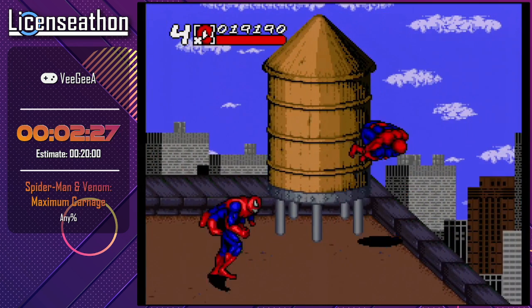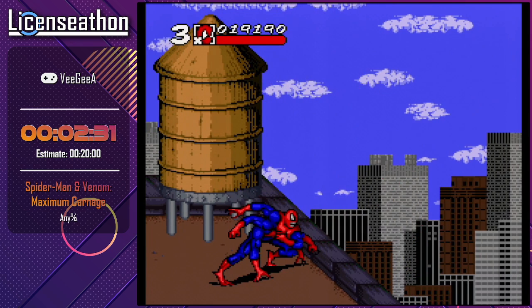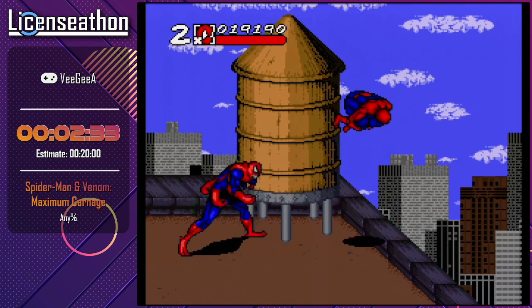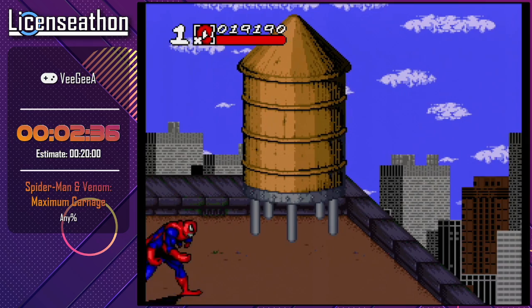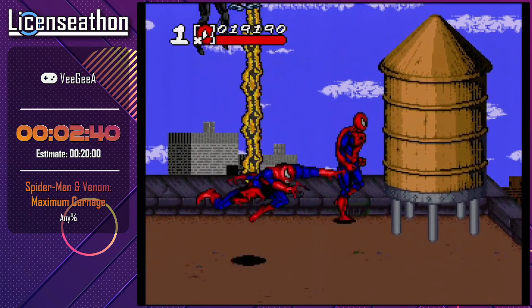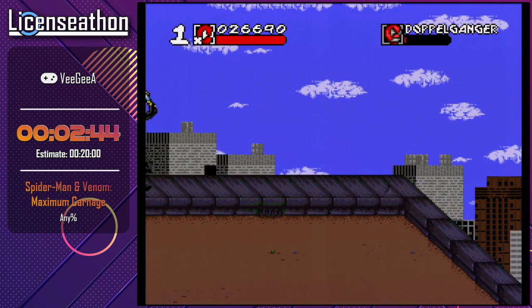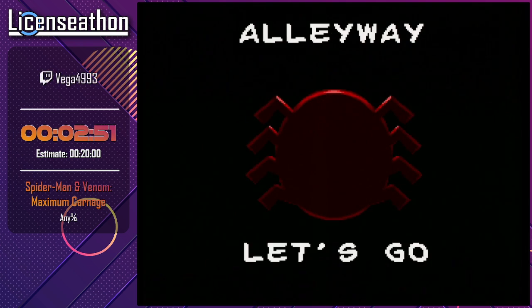Here's the first part where we're going to have to off ourselves — we need to get down to one life. This is important for the next stage. Then we're going to take this water tower, throw it at Doppel, and jump off the roof at the same time. This will force the scene transition to the next stage — we call that the Noble Ledge.